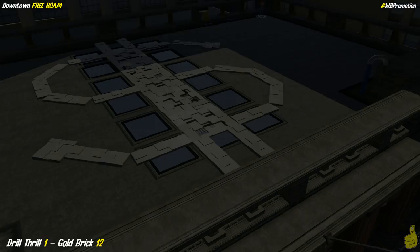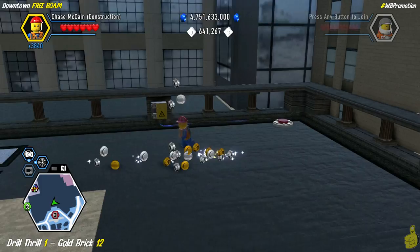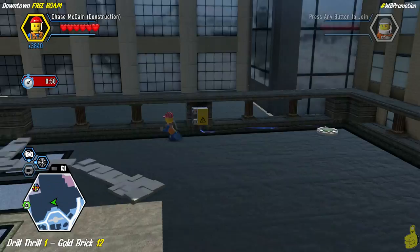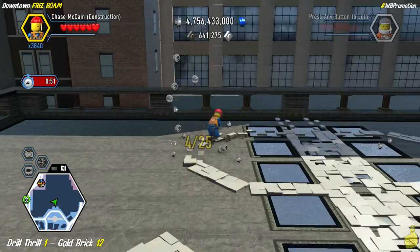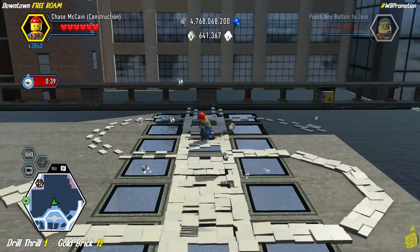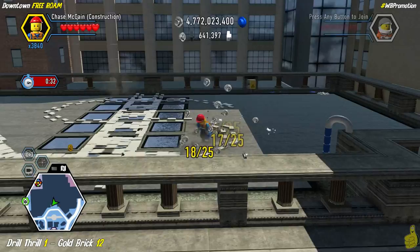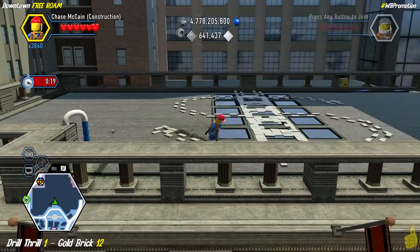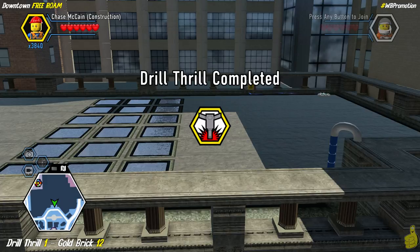We went down the right side — I don't think it matters, you can go left or right, but it's important you get to the very top to fix that fuse box. Cover your ground — cover the middle ones twice as they can be cheeky. The last one is hidden behind the ledge. We're officially done with the drill through and we take that gold brick. Thank you very much.